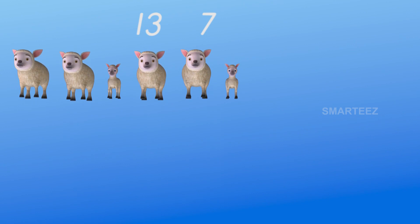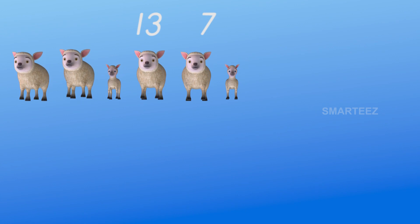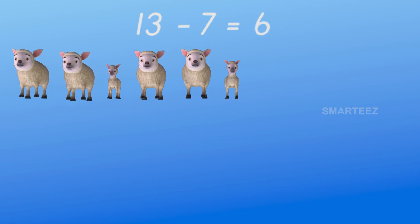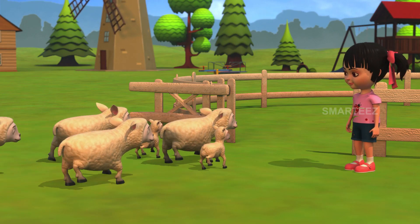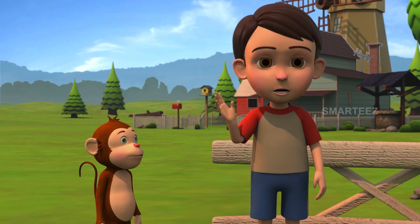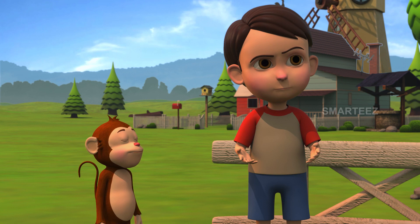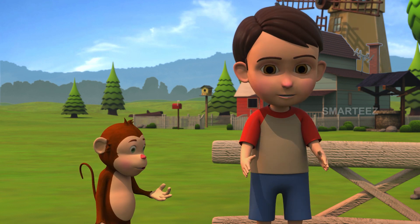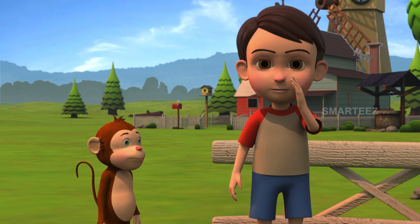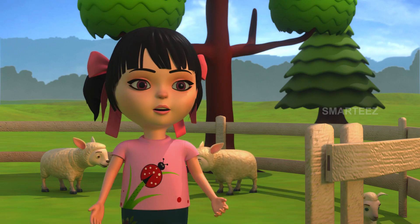Seven of them left. The remaining sheep are counted: one, two, three, four, five, and six. There are six left, which means when you remove seven from 13, you'll have six. Raya confirms she received the seven sheep.